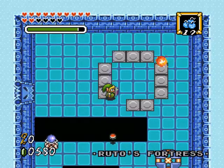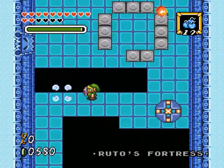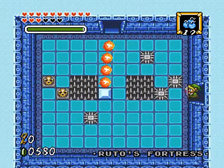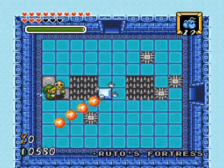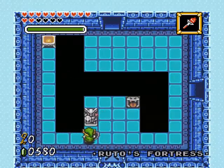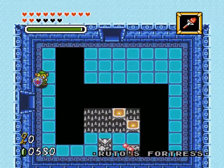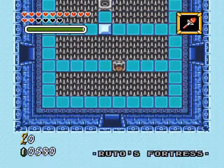Or not — I guess bombable walls and locked doors like that just share the same soundbite. Maybe destroy all the enemies. The dashing is really weird in these ice physics.